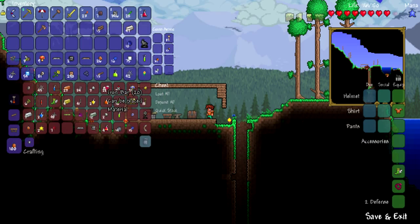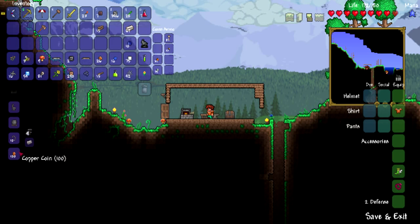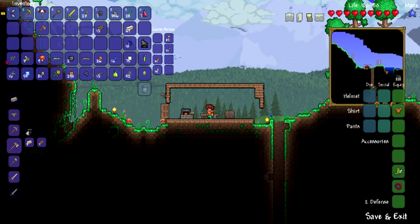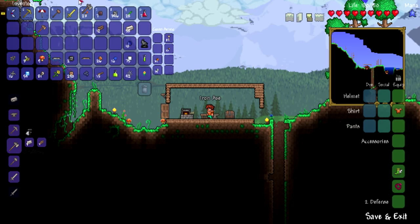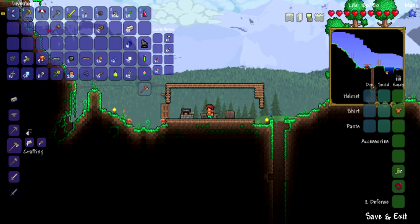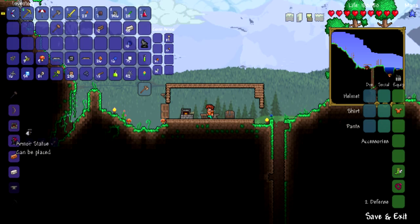I'm going to see — I have some iron bars, 61 now. So let's go and craft an iron axe. The reason I'm making an iron axe is because the copper one I have right now has 35 axe power compared to 45 — quite a little bit of an upgrade. So we'll do that and toss that, and let's see what else we can build.